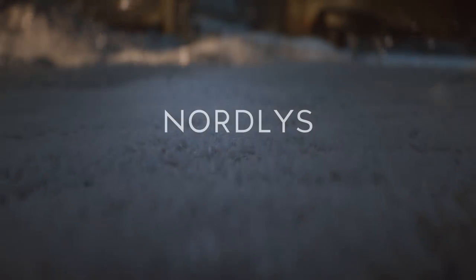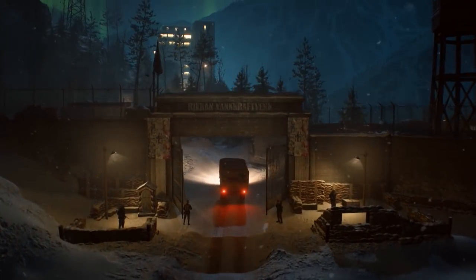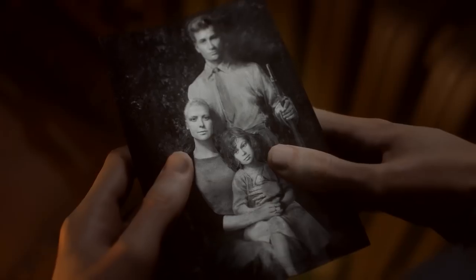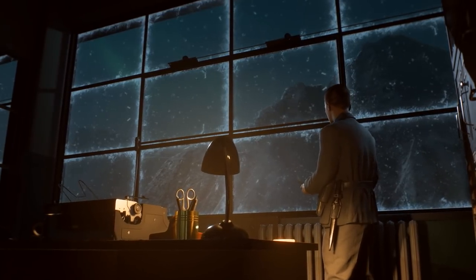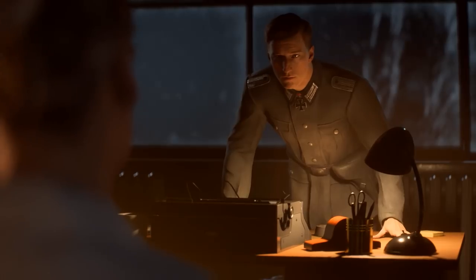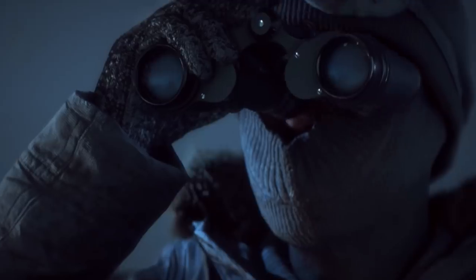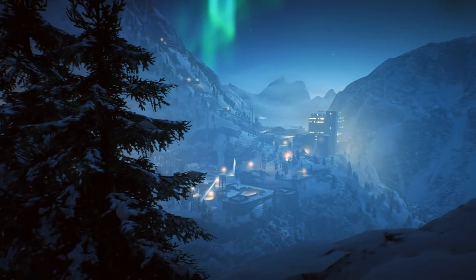Moving on to the last war story I can show you today — this is Nordlys. This story focuses on Norwegian resistance fighters and their attempts to sabotage and destroy the heavy water plant that the Germans are using to produce materials needed to make nuclear weapons. You play as Solvig, a young commando who needs to rescue your mother captured by the German guards of the plant. You end up realizing the fight is not just about liberating your country but also keeping your family alive. This is a proper stealth mission — the direct opposite of Tirailleurs — and the idea is to move through the levels unnoticed and unseen.